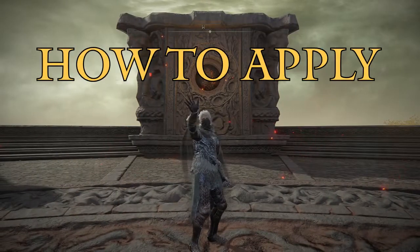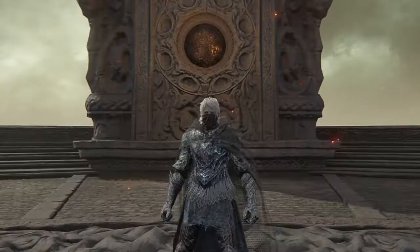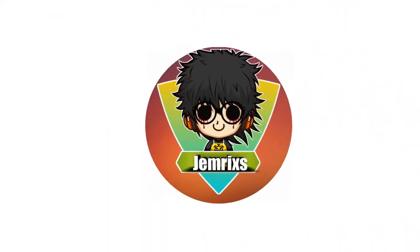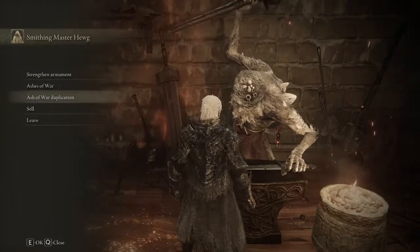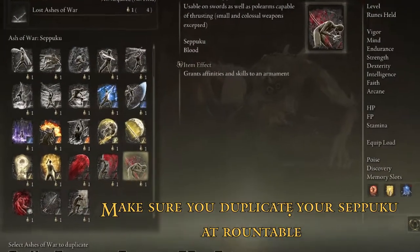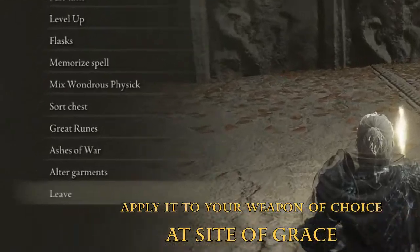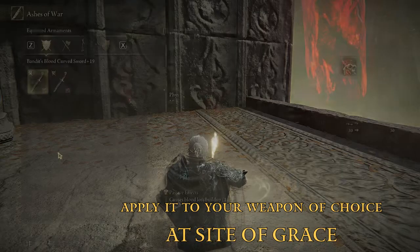Hi guys, today I will teach you how to apply Seppuku on both weapons using controller and keyboard. Make sure you duplicate your Seppuku at the Roundtable, then apply it to your weapon of choice at a Site of Grace.